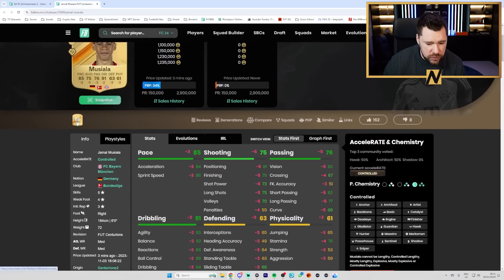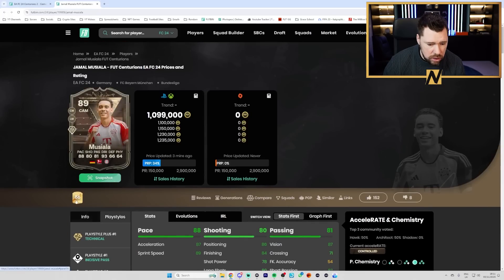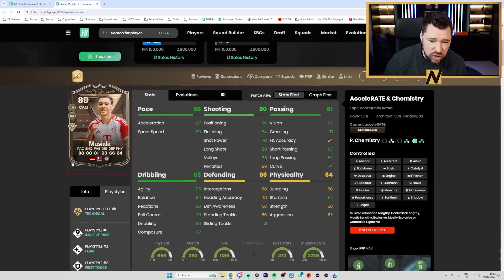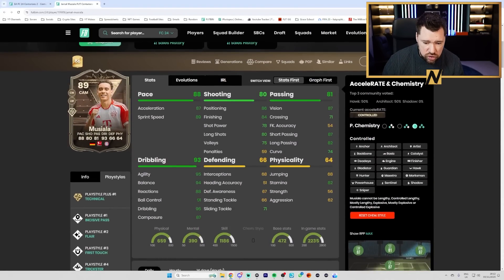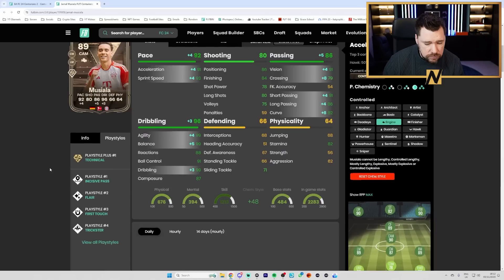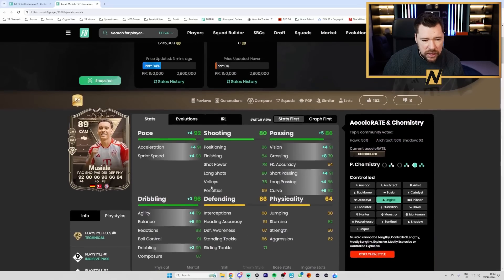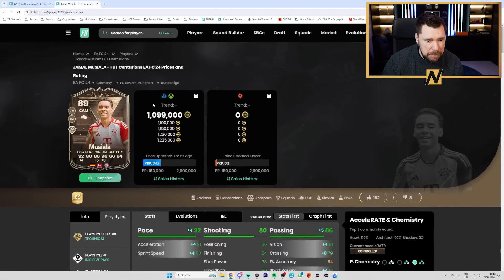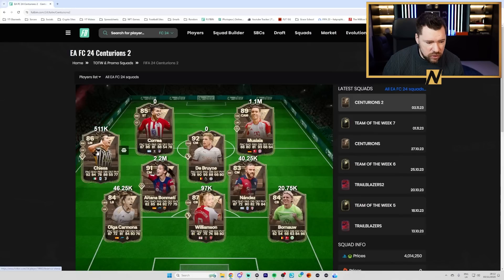Jamal Musiala - given plus three, five shooting and passing, three defending, two dribbling, three pace, three physical. Five star four star, Technical plus Incisive Pass, First Touch, and Trickster. This is a great card - his dribbling is mad, his passing too. I'll probably give him an Engine. Good stamina. As a literal CAM he'll be very good - maybe not a million coins worthy, but good.